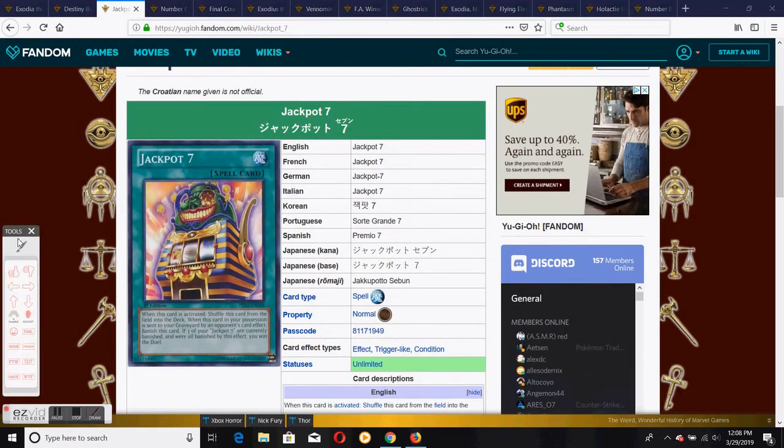For number three, it's going to be Jackpot Seven. To get its win condition, all you really need to do is use Scapegoat for Hippo Tokens — that's seven cards — and you have to give your opponent a dark level three warrior monster, which is actually decently searchable. You have nine ways of doing that: three ways total, one from the graveyard and two from the field, so nine cards in total. It's a really simple win condition: if all three Jackpot Sevens are destroyed by your opponent's card effect and sent to the graveyard, they are then banished, and when all three of them are banished this way, you win the duel.